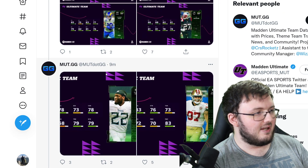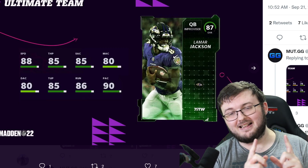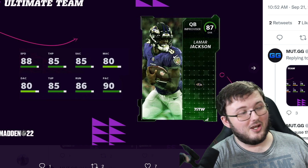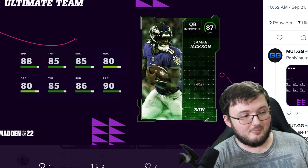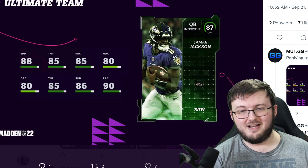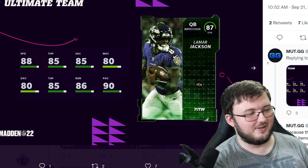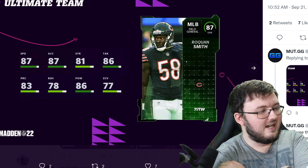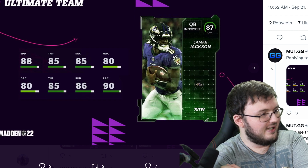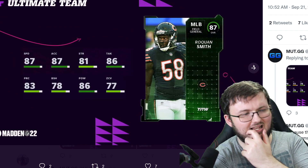Now I will say, for EA Sports, this is a W giving us free 87 overalls. I kind of hate the fact it's another quarterback, because last week we got a free Kyler Murray, and then this week we got a free Lamar Jackson. I understand the premise of it, but it does suck because I wish it was a different offensive position player-wise. Lamar actually has very similar throwing stats to Kyler Murray.